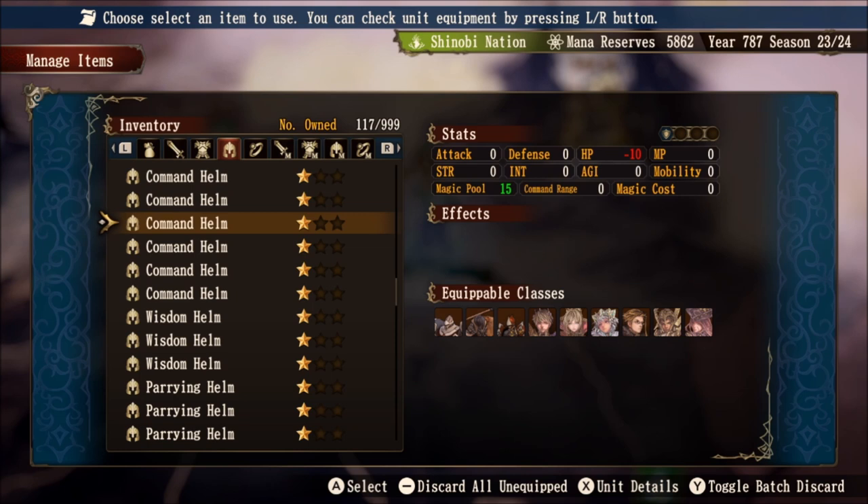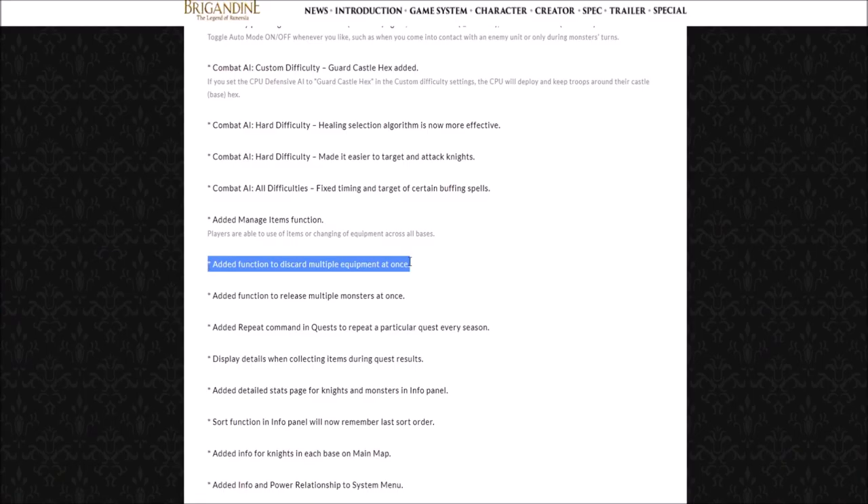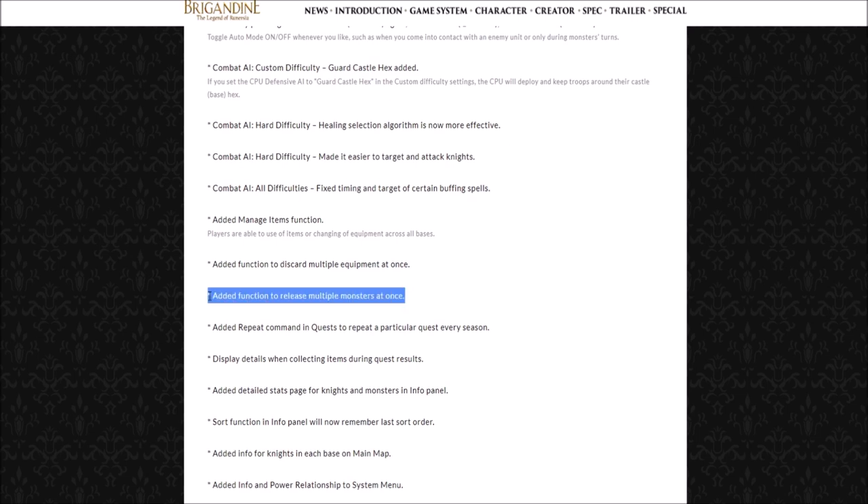As a cautionary note, you do have an option to discard all gear pieces that are unequipped. Please use caution when using this feature — you may not want to discard everything that is unequipped at certain parts of your playthrough. Along with the discard multiple equipment feature, they have also added a releasing of multiple monsters at once feature, which is very nice instead of going one by one releasing monsters you do not need.